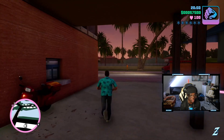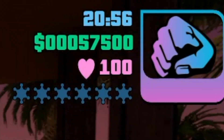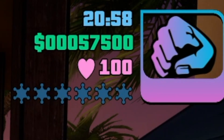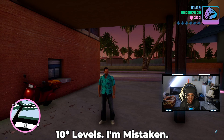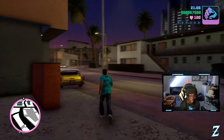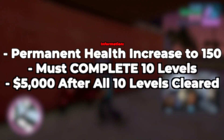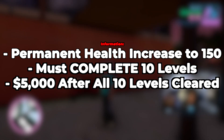You are able to increase the total amount of HP you have permanently throughout the game. Right now you can see my health is at 100 and that's the max, but once I finish delivering all these pizzas and complete level 12, it would actually turn to 150. So if I have max health, it won't be 100 — it will be 150. You also get money along the way, but you need to complete and clear the 12th level of the pizza delivery.